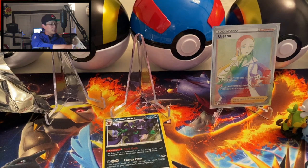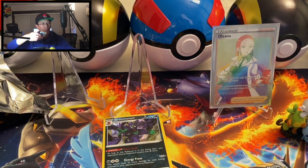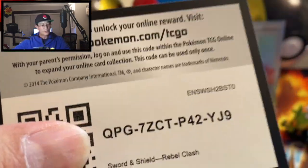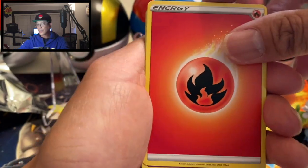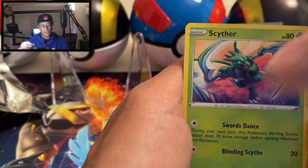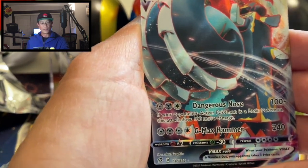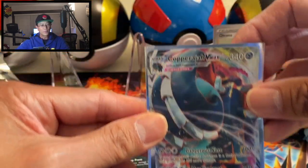Hope you guys are enjoying this — my very first pack battle with a PokeYouTuber! I haven't done this since I started my channel, so far so good. Here we go — Fire Energy, always a great start. Hatrem, Poké Ball, Lampent, Galarian Corsola, Binacle, Scyther, Dubwool, Dreepy, Bronzor reverse holo... oh look at this — Copperajah Vmax full art! Another awesome hit from these Rebel Clash booster packs!